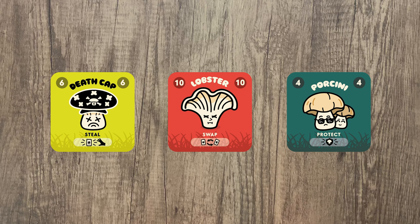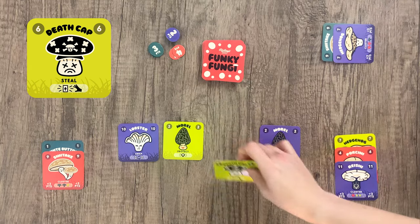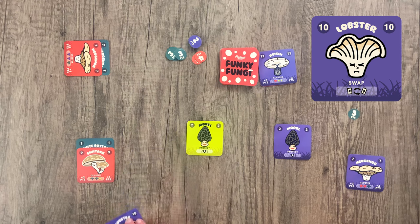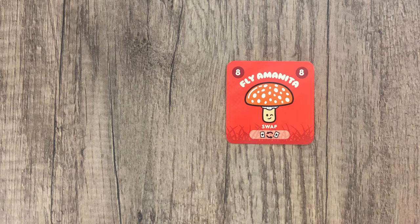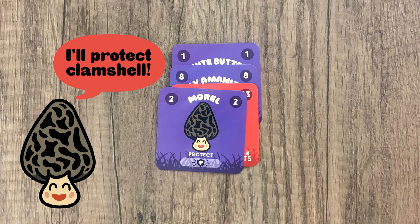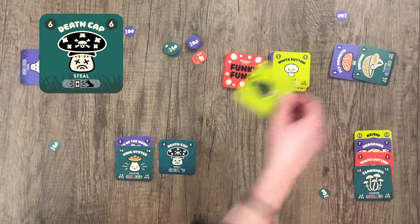You can only play action cards at the same time the action card was foraged, and not after. Actions include steal, swap, or protect. Steal allows you to take one card from another player's foraged cards; add the steal card and the card you've stolen to your foraged cards. Swap allows you to swap this card with any other player's foraged cards, including the swap card itself or a card that's just been swapped by another player. Place a protect card on top of one card in your foraged collection. That card cannot be stolen, swapped, or moved to protect another card. If the protect card is stolen or swapped, it cannot be used to protect another card.